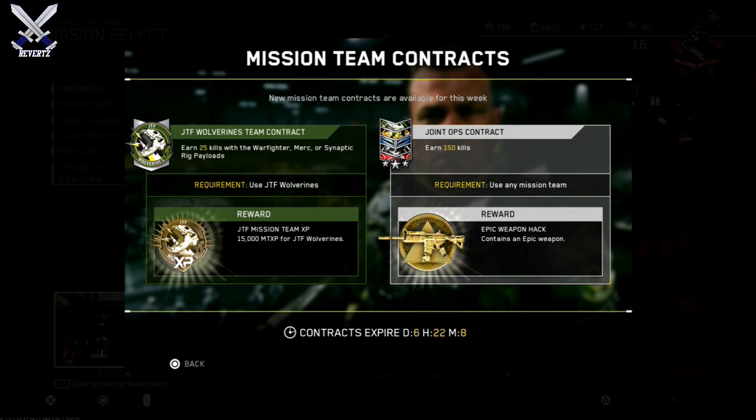And then next up for the joint ops contract, we actually have earn 150 kills with any gun, and you can use any mission team as well. The reward is an epic weapon hack, so that's pretty cool. That's kind of why I feel this is actually a little bit better than what BO3 had — with BO3 you were able to get weekly supply drops and crypto keys to buy supply drops, but at least with this you're pretty much guaranteed a weapon in your hack, and it's an epic weapon as well.